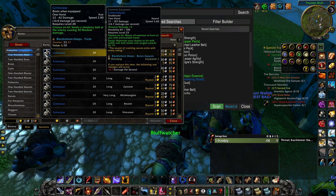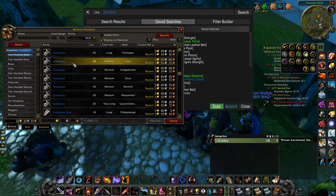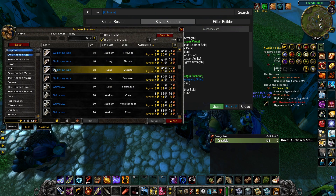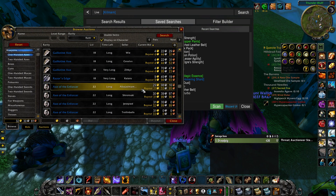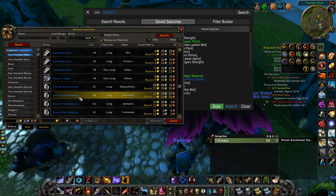Don't look at the auction house too hard for dual wield — there are a couple really cheap ones. Grim Claw is there but it's a bit fast. The Gilnean Axe is level 18. Race of the Edge is a bit expensive. And the Axe of the Enforcer is way too expensive.